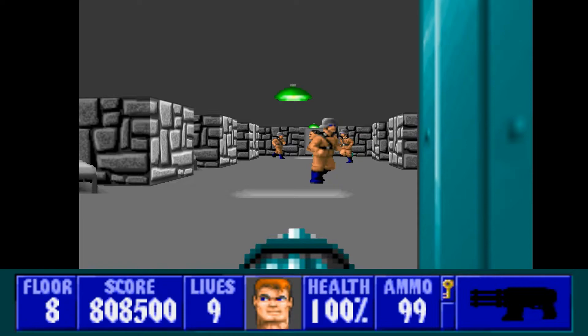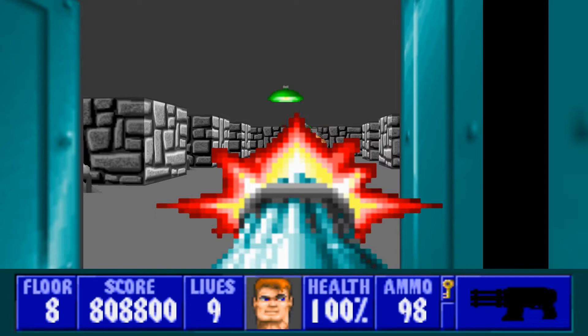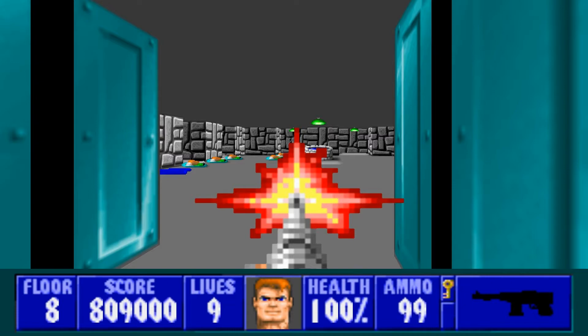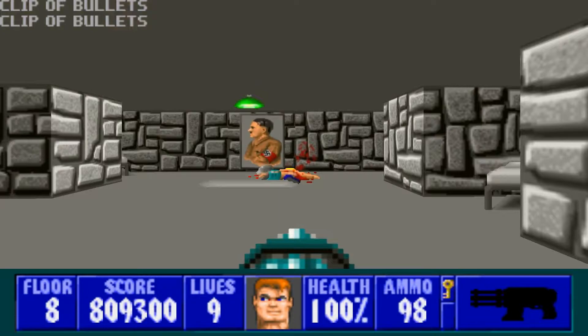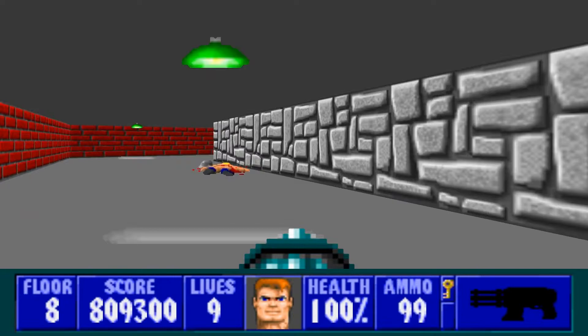Let's go in here — got some guys in here, just some ammo, not much else. Go in here, we'll find the same thing: more guys and some ammo. Head in here — there's nobody in here, and there's no secrets in this room either. I'll head to the final door, get rid of all three of these guards, and that's it. We can go ahead and leave this room now.